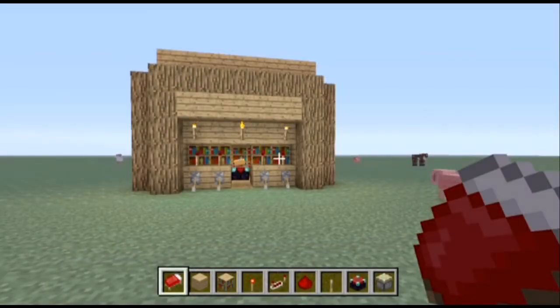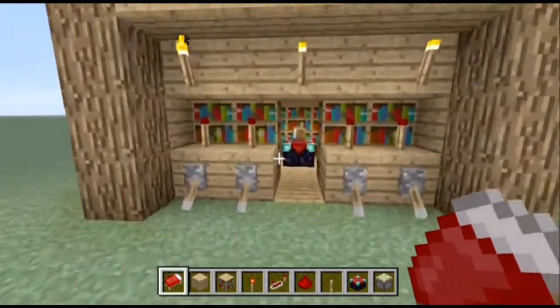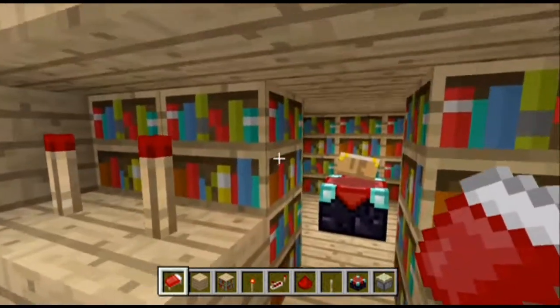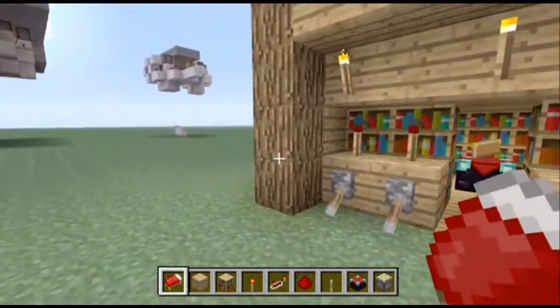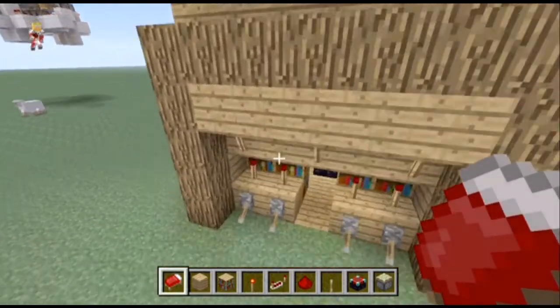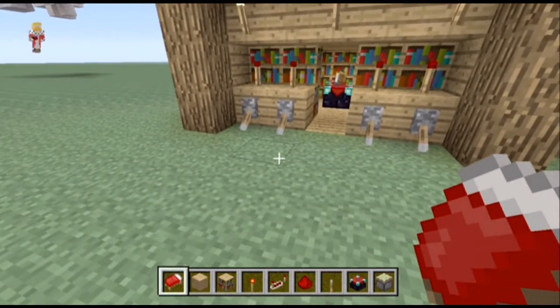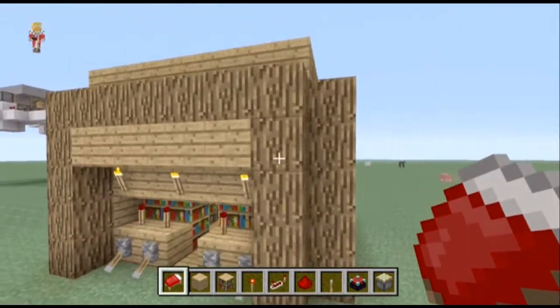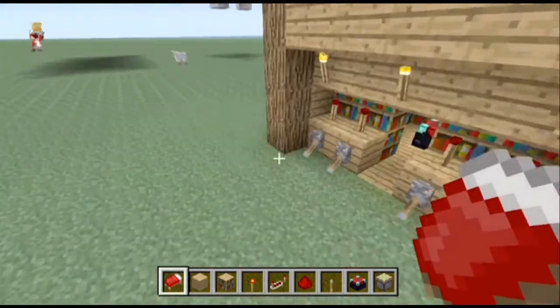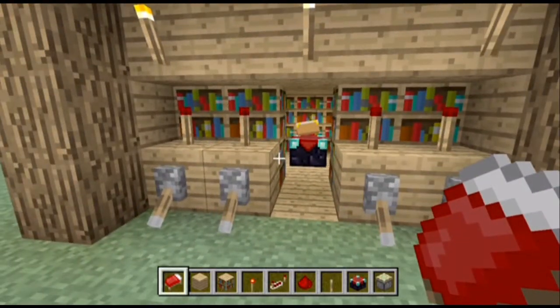Hey guys, you're watching Z1 and Only, my name is AJ and we're back with Useful Redstone. This time it's how to build an adjustable enchantment room — and a really cool, really simple design. I'm not the original creator of this design; I will link the original creator in the description below. I've prettied it up a little bit more than he did, but his actual redstone is so simple that I just had to put it on this series.